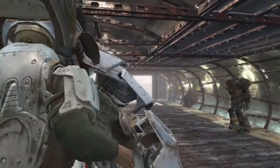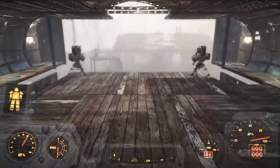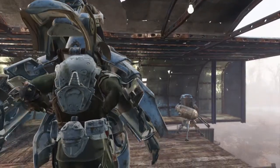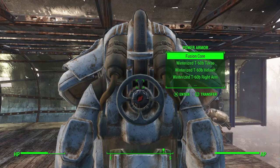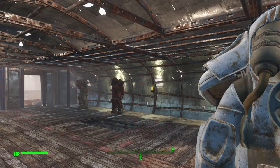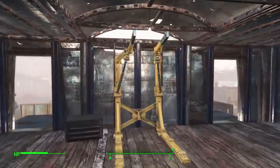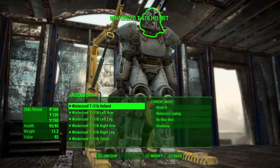I'll take a few steps forward in this suit, get it way out of the way, and then jump out. To exit the suit of armor — in case anyone is struggling with this — you hold down the X button on PlayStation or the A button on Xbox, and that will eject you from the suit.